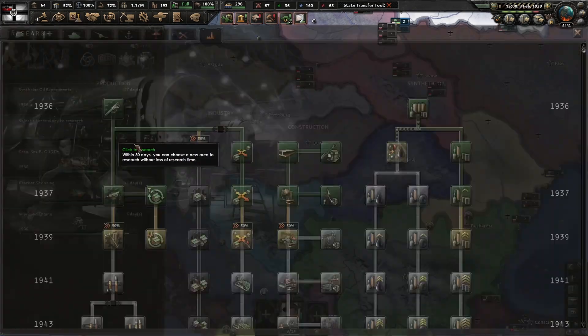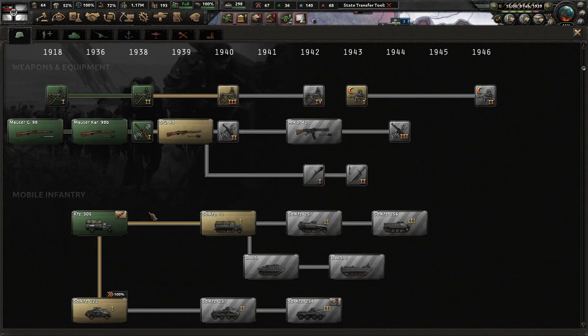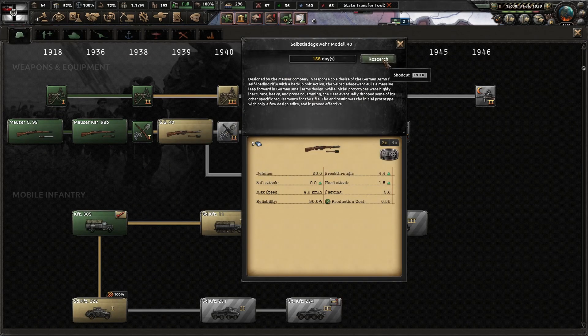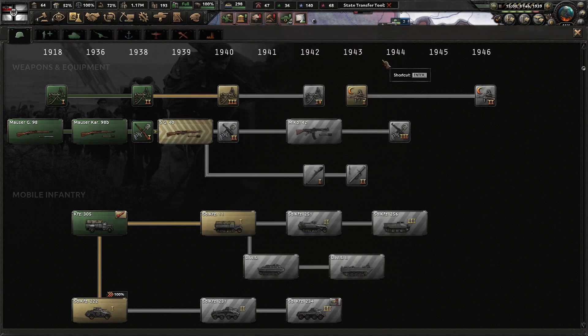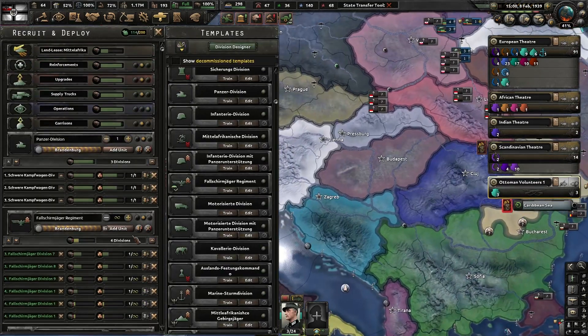1939 infantry research. Either machine tools or getting a bonus on our guns — I would like the Stavger Van Model 40 for guns. That is very important to me.